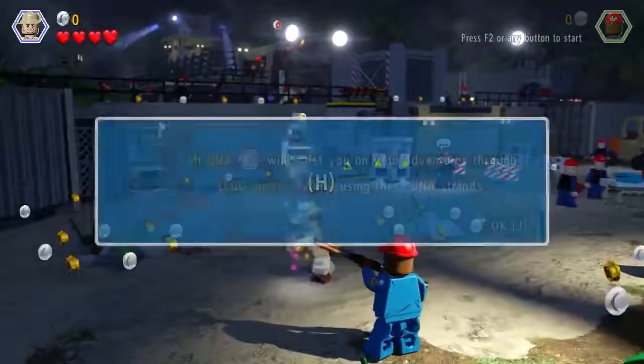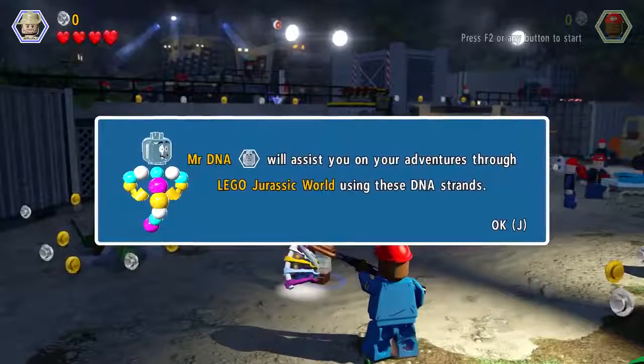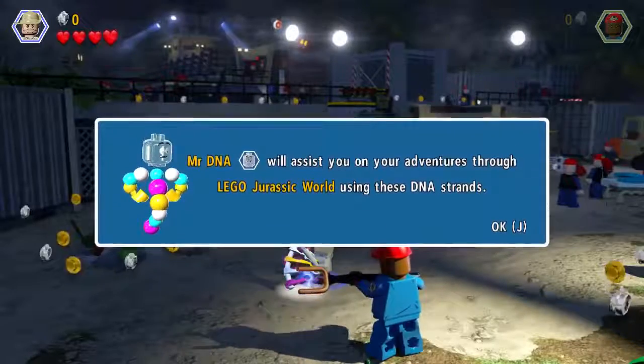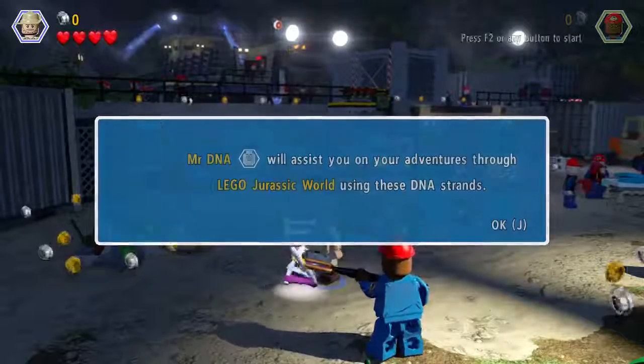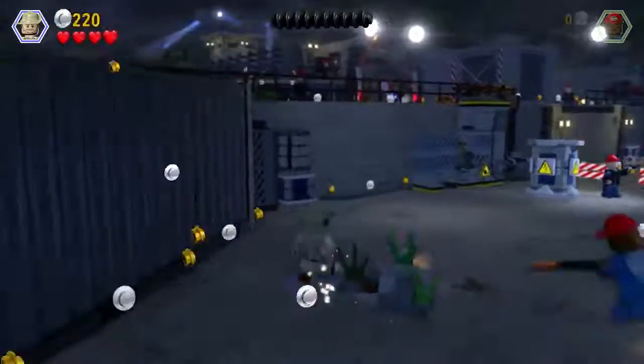There's no way to get up to the raptor pen until the new generator gets on. Hi there, it's me, Mr. DNA, and I'm here to help you. Wow, okay, Mr. DNA. Thank you, it's so nice to meet you. Oh, so that's just like a tip thing?